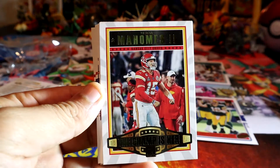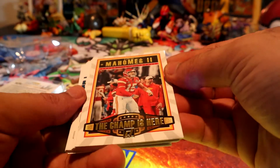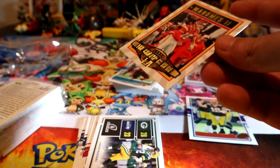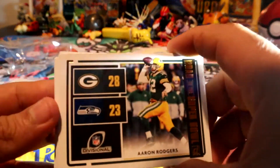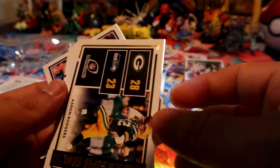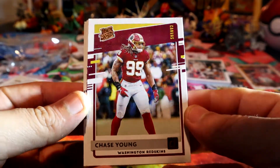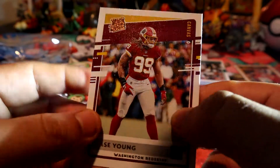Oh, look at that - we have Mr. Mahomes! The champ is here, hell yeah, I'm slipping that up. That is a good card to get for sure, that's pretty cool. Then we have another Packers card - here's another Aaron run, nice, beating the Seahawks too by five. We have a Shai Gilgeous-Alexander rookie card, nice.